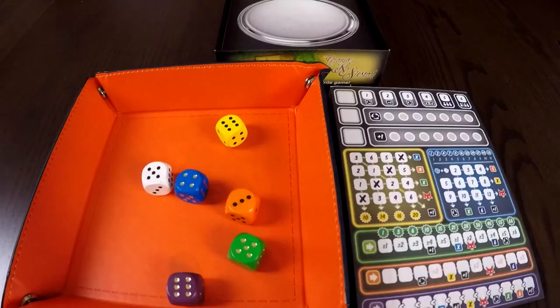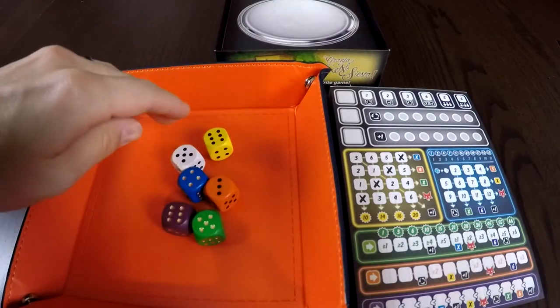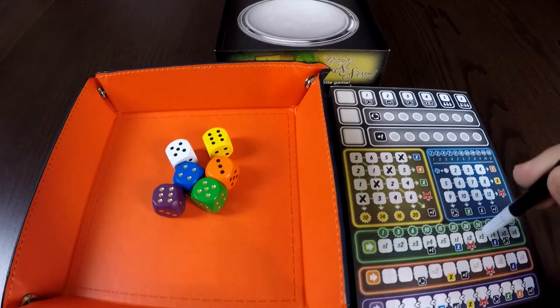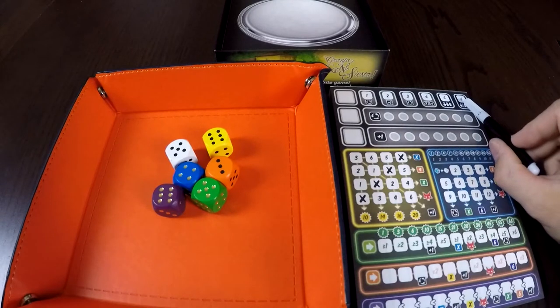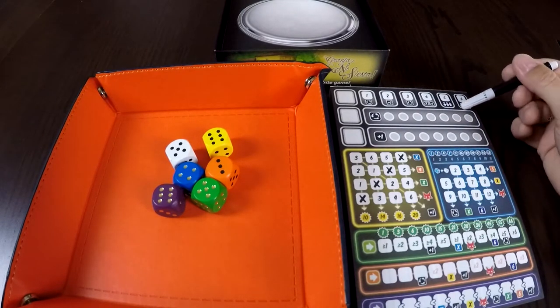This game is, in effect, a roll-and-write game where you have six dice in different colours that we roll each round, and those dice reflect different areas on our scorepad. Depending on how many players are playing, it will determine how many rounds there are. In a solo game, like I'll be demonstrating today, we will be playing six rounds.